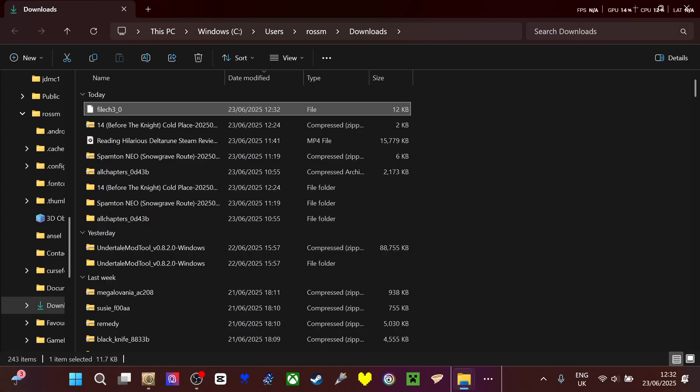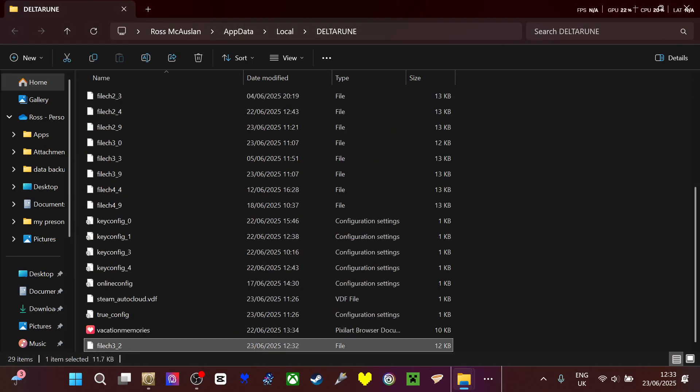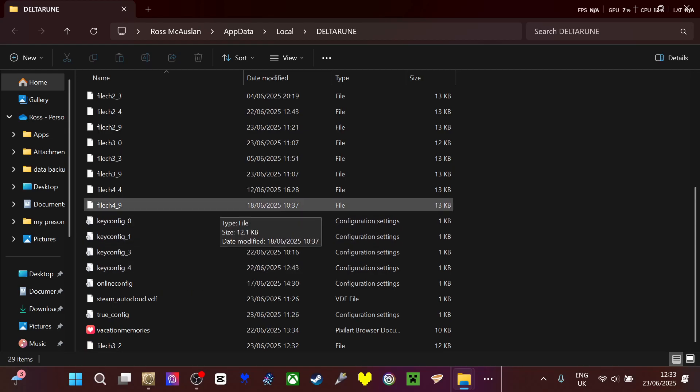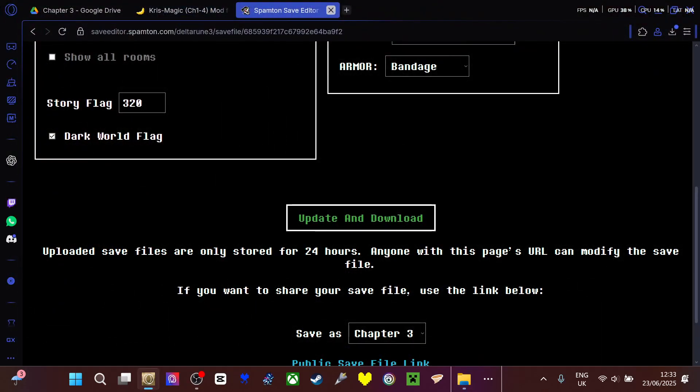If you want to change the save file location, you're going to have to change the final one — three, two — that'll put it in the final slot. So you put it in the delta room, move the delta room. Once it's there, if you've already got a save file, it asks you to replace it — say yes to replacing it. If there is none, it's a blank save file in that spot.